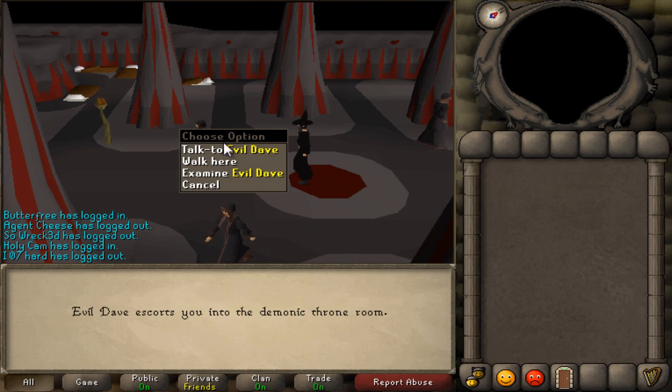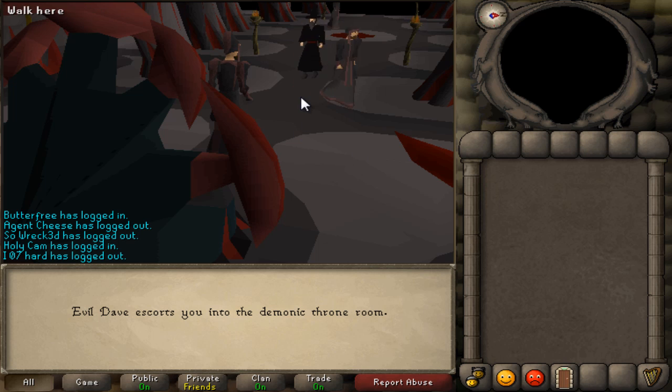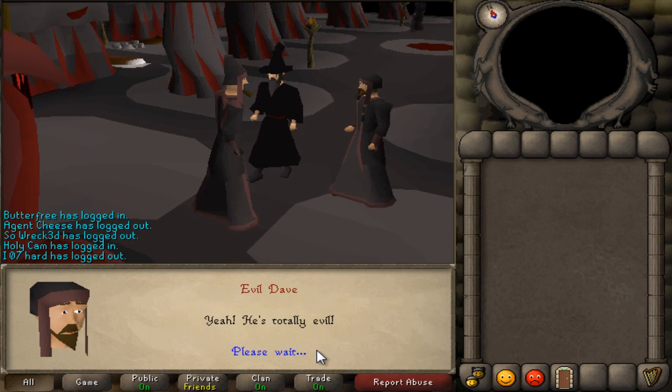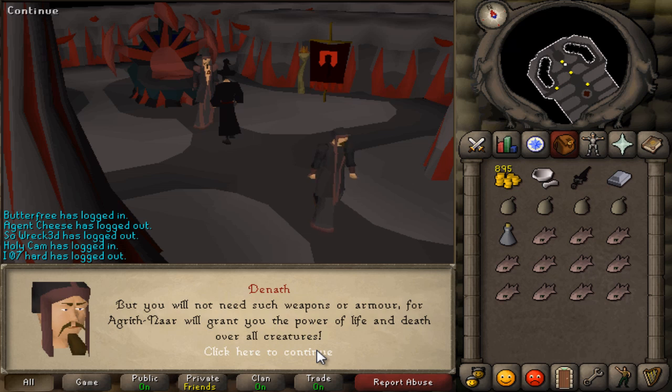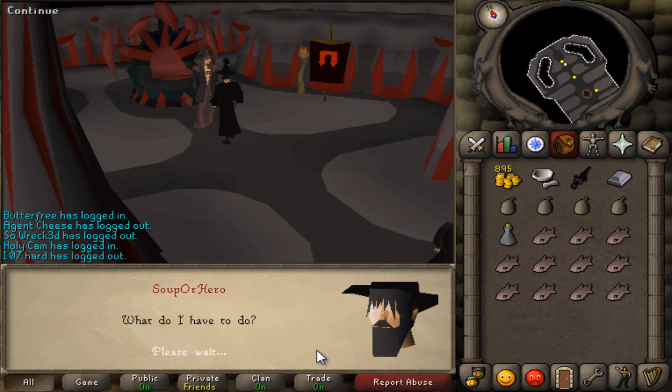We're gonna make our way to the evil black place and just follow Evil Dave. Check out the group here. Talk to this guy and ask him what you have to do.